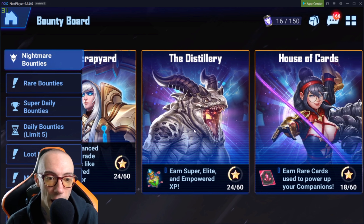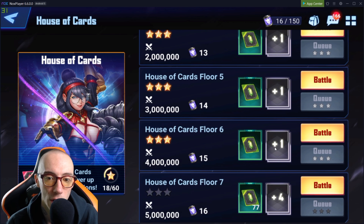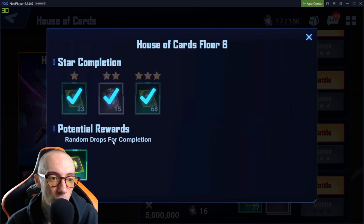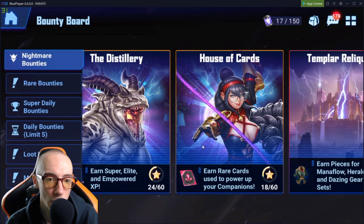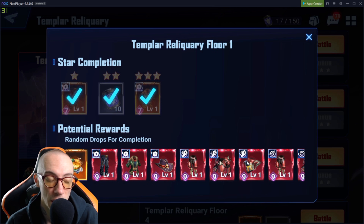The distillery is very good if you need that super elite empowered XP. The house of cards is pretty good if you already have a well-established companion card and are trying to push it to the limit — it drops green cards to increase your companion cards from level 31 to 40. However, this is situational. If you don't need these yet, don't waste your nightmare energy farming this area. I only went up to floor six to see how far I could get — I'm not grinding this yet because I still need the gold ones.